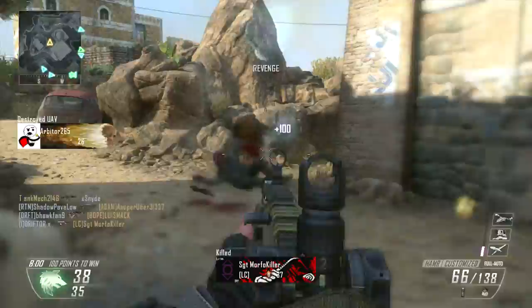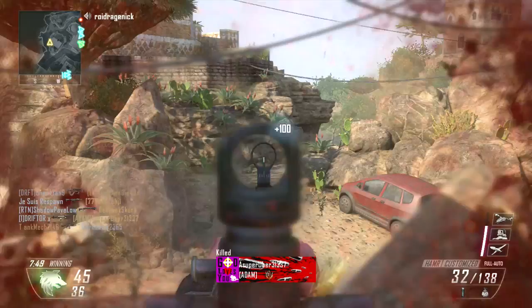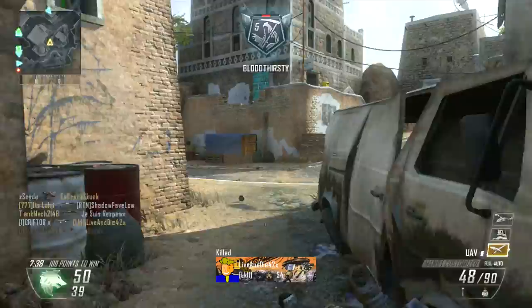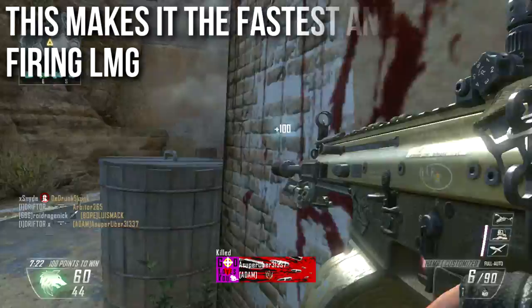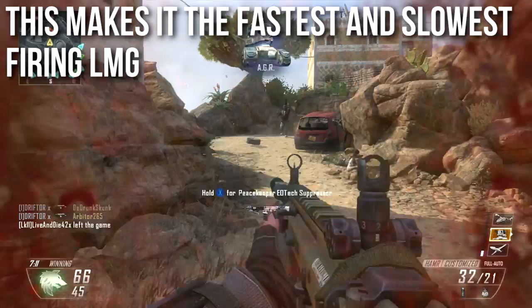To put it in perspective: the first seven shots match the QBB's rate of fire, while the following shots match the MK48. Importantly, this resets every time you pull the trigger — not just the first seven rounds of the magazine. So if you fire in short seven-round bursts or taps, it constantly shoots at 937 rpm. Hold the trigger and it fires seven rounds fast then slows to 625. This makes it tied for both fastest and slowest firing LMG.